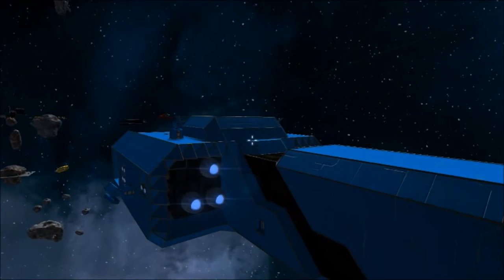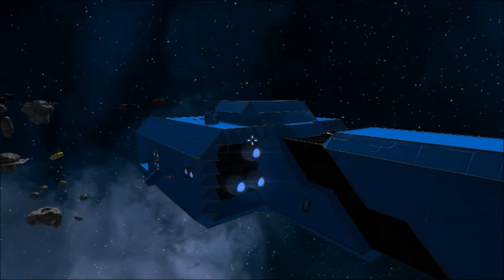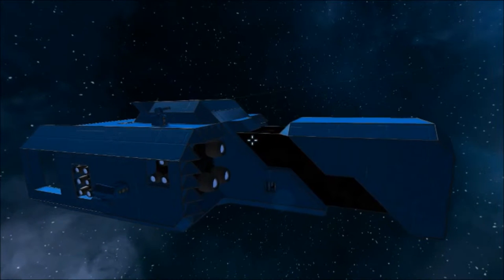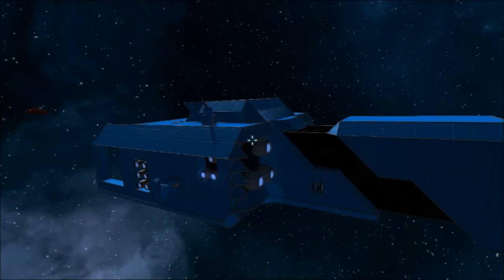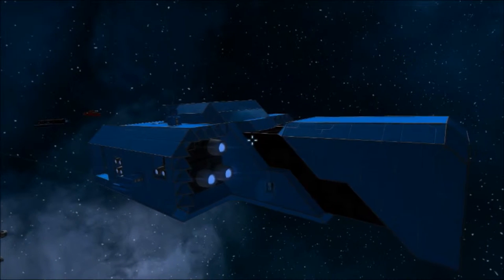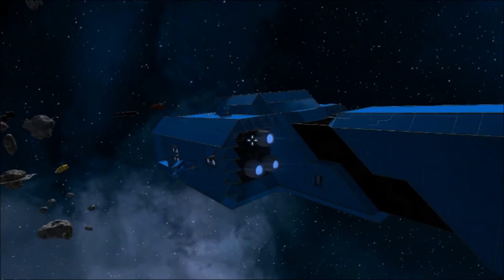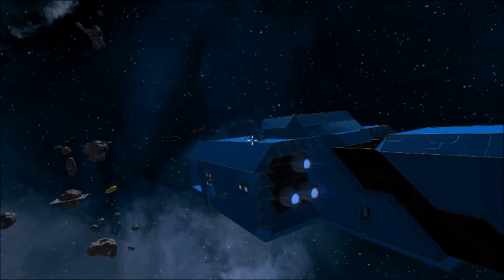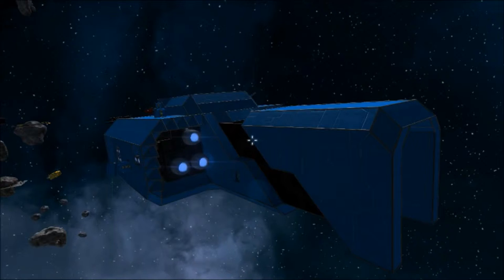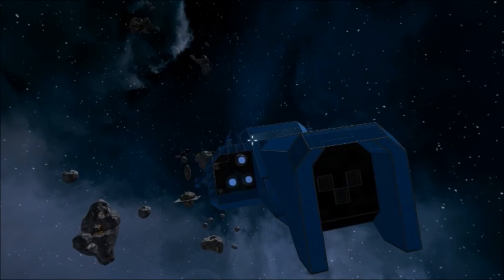The ship itself is an escort fighter protection ship. It's meant to go with fleets to protect ships that need backup and need to be protected. It has two rocket launchers on the sides and two gatling turrets on top. At the front you get three rocket launchers you can control from inside the cockpit.